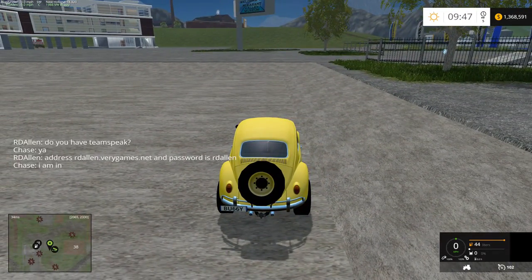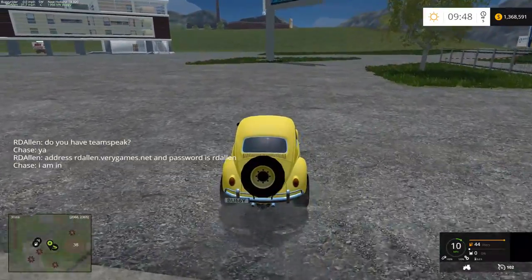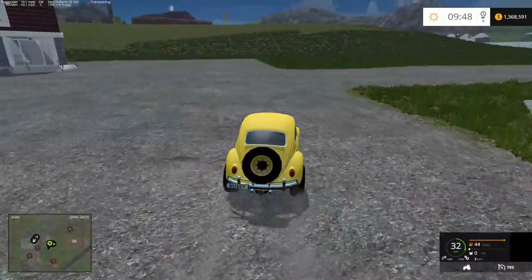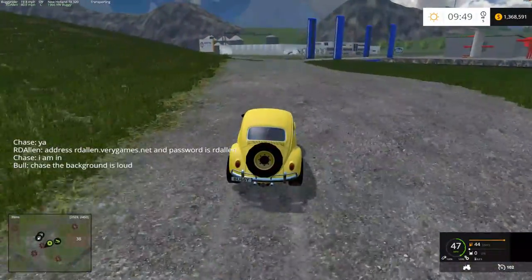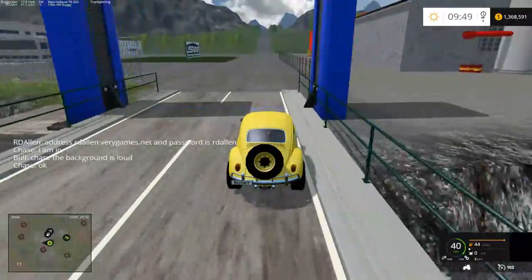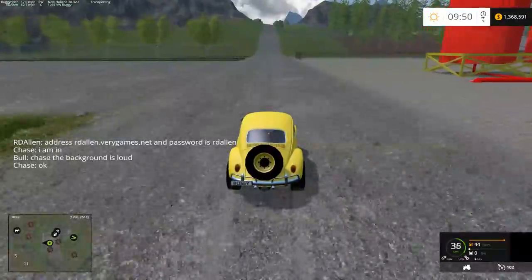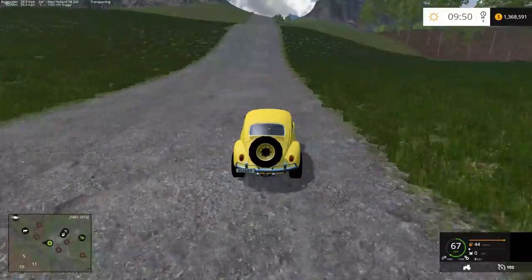We haven't picked up a whole lot of new equipment yet — pretty much just the basic starting equipment plus what we found. For those who want to join us on Pleasant Valley Rivers, links are in the description below for all the mods you will need. At the moment we just have the basic mods that come with Pleasant Valley. There are going to be two download links: the first downloads all the mods on the server, and the second lets you download mods individually.